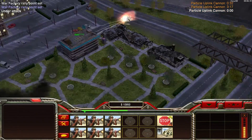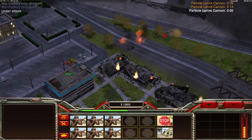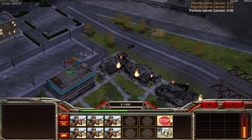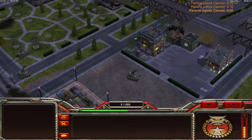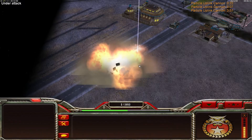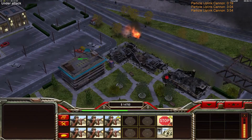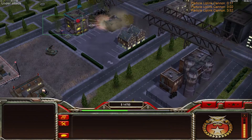Now you can see the buildings are gone and now I can shoot those laser tanks more faster and more efficiently. There is the second particle cannon.